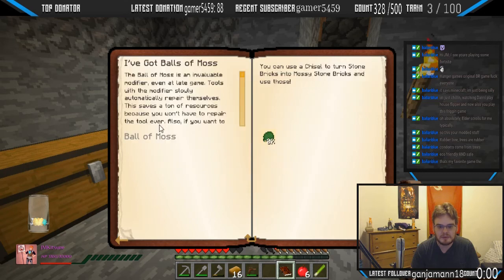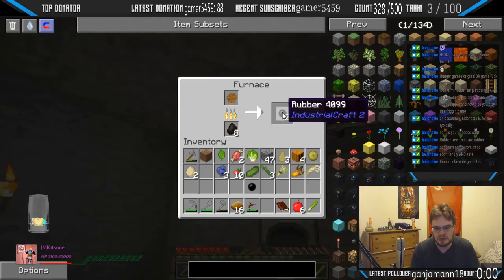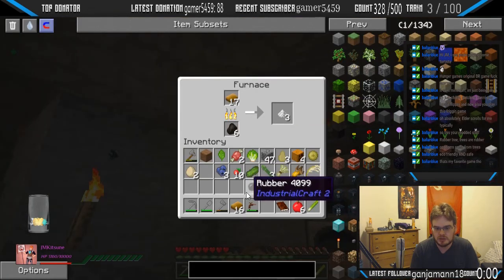The ball of moss is an invaluable modifier even at late game. Tools with this modifier slowly and automatically repair themselves — this saves tons on resources. Oh my god yeah it does. So yeah, that's gonna be something we're working towards. Sweet, that's being made.